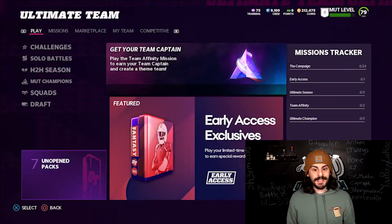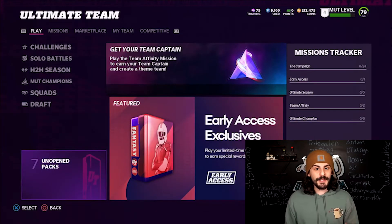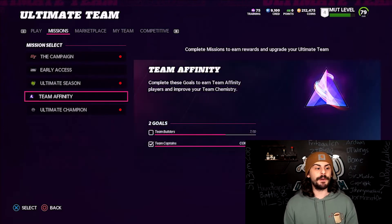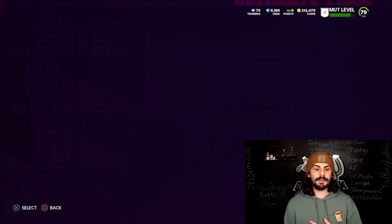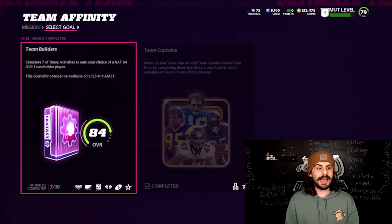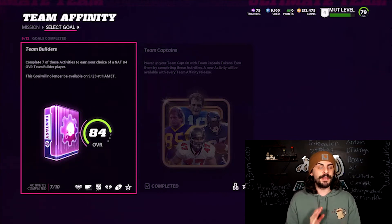So here we go. We're into the game right here. As you can see, I'm on the main hub. If you scroll over to team affinity and click on it, it will show you how to get a free team builder. It's going to be a non-auctionable 84 overall team builder.